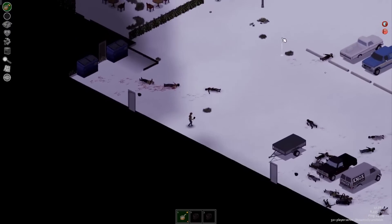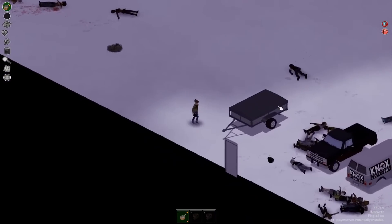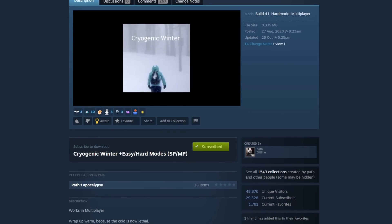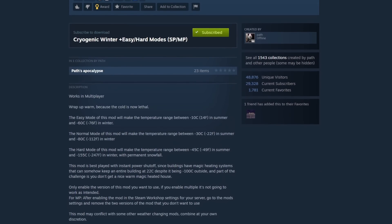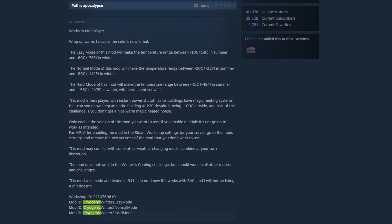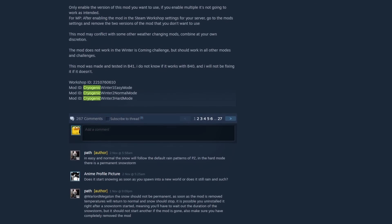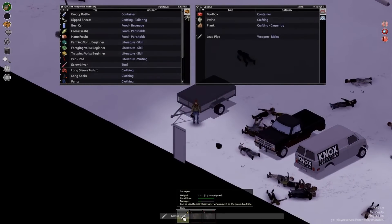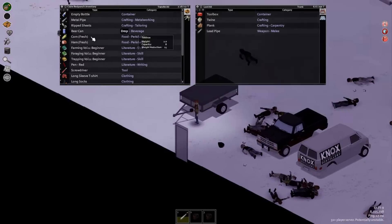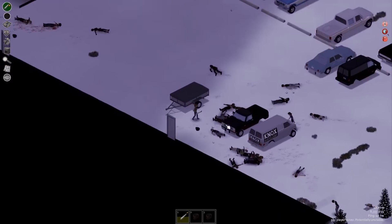So what is Cryogenic Winter? This is essentially the most important part of setting up your playthrough and what brings the most challenge in this kind of run. The Cryogenic Winter mod brings in an unnatural cold front, dropping temperatures to subzero levels. On easy difficulty temperatures drop to minus 60°C or minus 76°F. On normal difficulty it goes up to minus 80°C or minus 112°F, and on the hardest difficulty, finger-freezing temperatures of minus 155°C or minus 247°F. Know that it's going to be incredibly cold, but you can always dial it back to easy mode if you struggle.